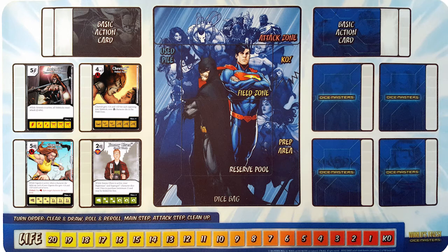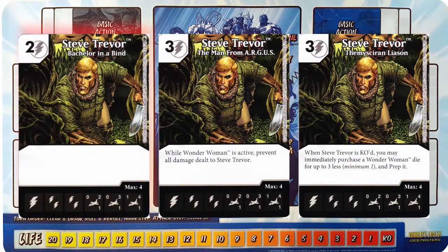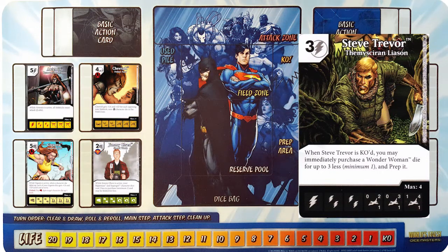But before we get to those two, we've got Steve Trevor. The two cost does some decent damage, and the Man from Argus is ignoring damage when Wonder Woman's out — that gets rid of his main weakness. But really, the Muscarian Liaison is by far my favorite here, giving you a nice discount on Wonder Woman. Since we have Wonder Woman in the set, we'll go with this Steve. One thing you can do that's pretty nice is pair him with Magic Missiles Global, or now Unstable Canister, and you can zap Steve and essentially get Wonder Woman in your prep for two less energy instead of three less, since you spent one for Magic Missile. You'd also then get Steve to roll next turn as well, so this could make for some really nice ramp.